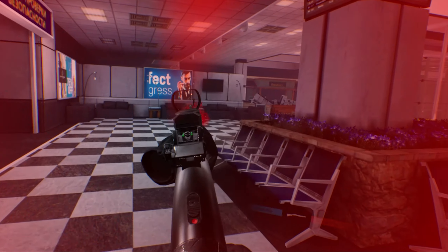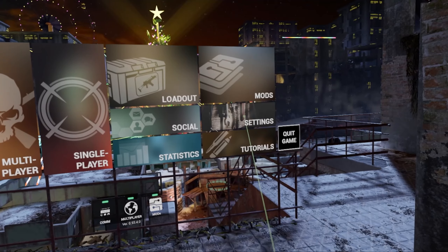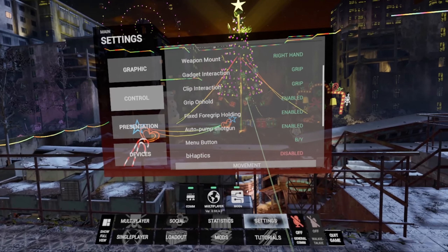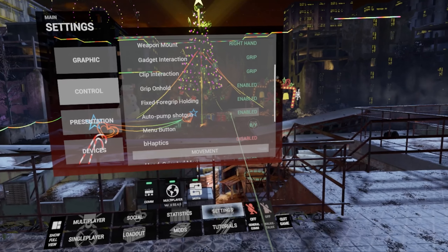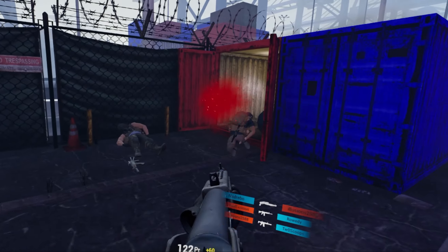This auto shotgun pumping option was already activated by default for me, but if you want to change it simply go into the settings, control, and look for the auto pumping option. Of course, as usual, this new update brings some adjustments and performance improvements that I will not list here, but if you are curious about the full patch notes I will leave a link down in the description.